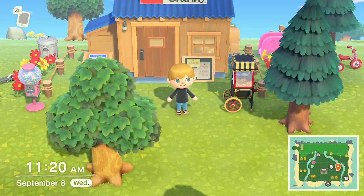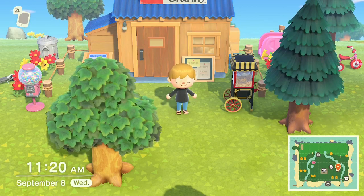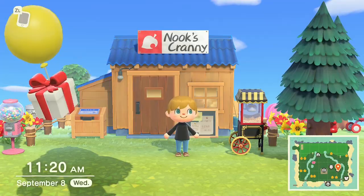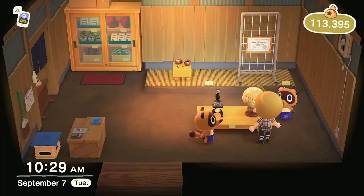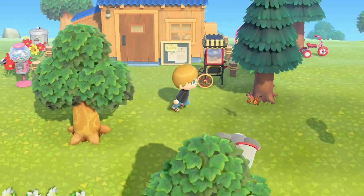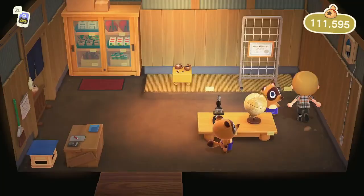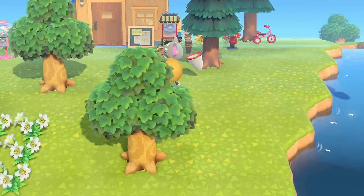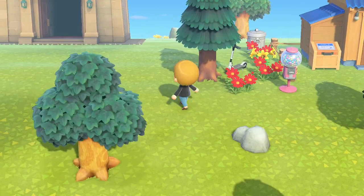Number eleven is all about Nook's Cranny. Make sure you buy everything in that store at least once so it's part of your catalog. You want to build up your catalog because you never know what you'll need in the future. You can always sell items later, and repurchase everything from your catalog once you've bought it once. Same goes for items in the Nook Stop — make sure you purchase all items possible at least once.